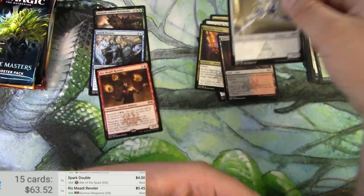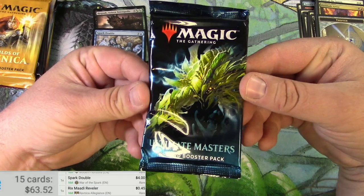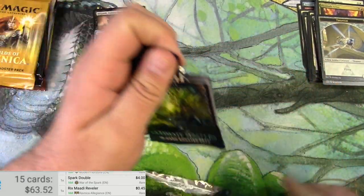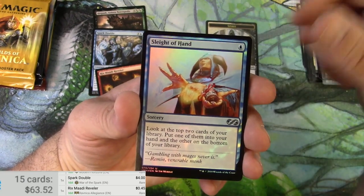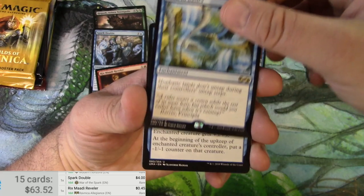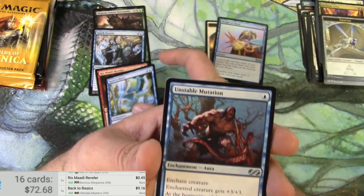And a Thopter. Okay — Ultimate Masters! Alright, show me what you got. Another side opener. Spirit, Sleight of Hand in foil — that's great — and a Back to Basics. $9.16 — very nice.